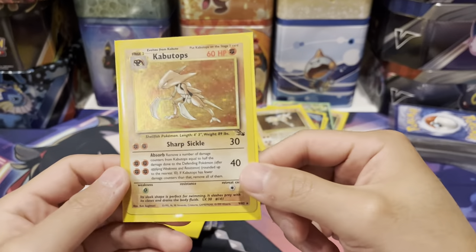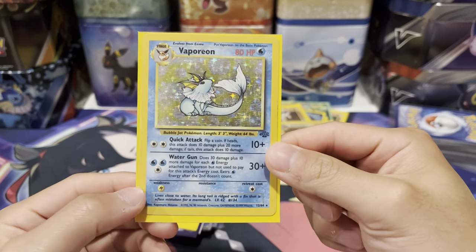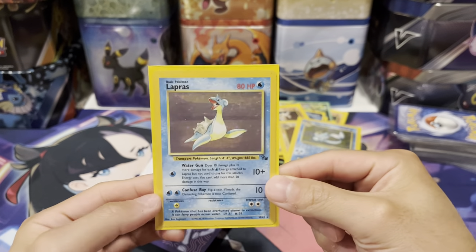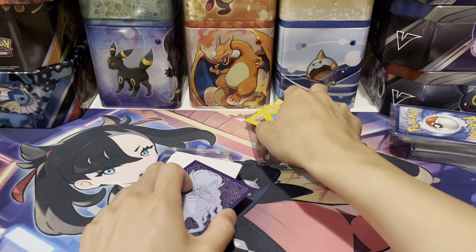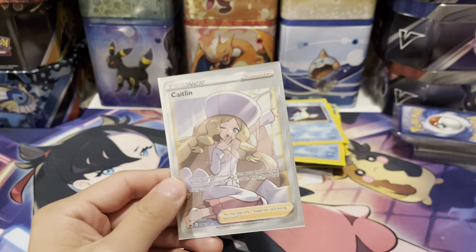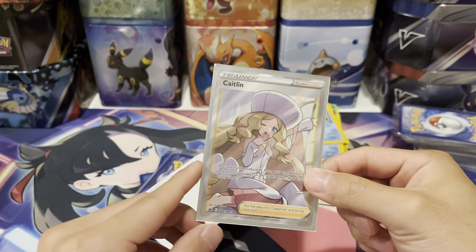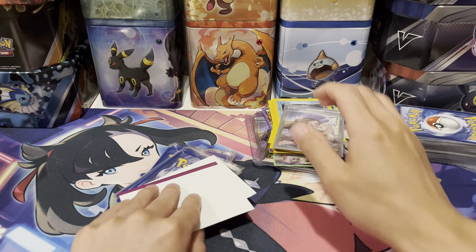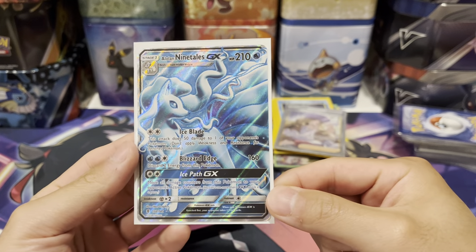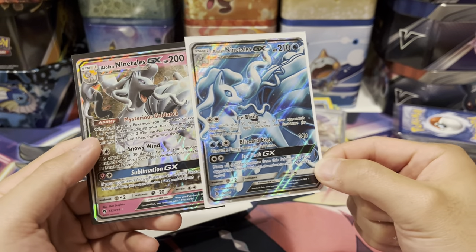And Hitmonchan again at the same price. Kabutops, $10. Vaporeon, $10. Lapras, $10. Pretty sweet — these cards are in pretty good condition, mostly lightly played or moderately played but still in really good condition. Another Caitlin I got — I picked this up from a trade for $60. That's about a $20 card. Then this I bought for $9. Alolan Ninetales GX — I picked up in the trade as well, along with Alolan Ninetales GX 132. These are trade bait for me.